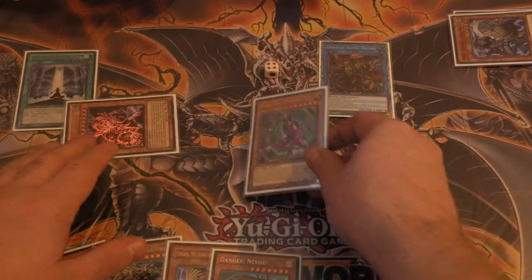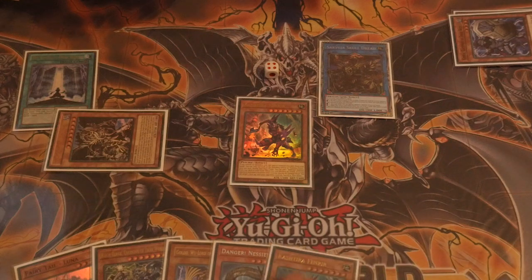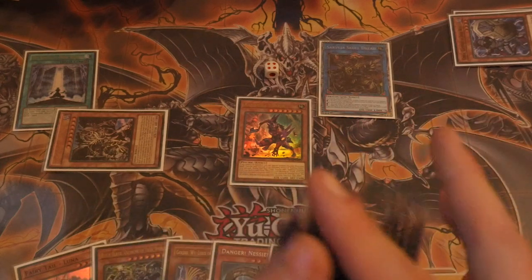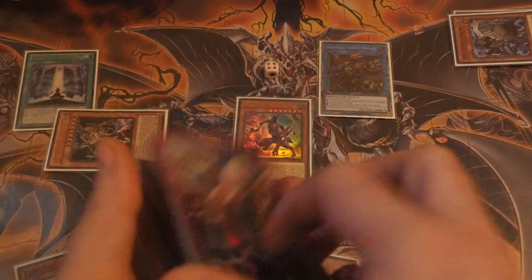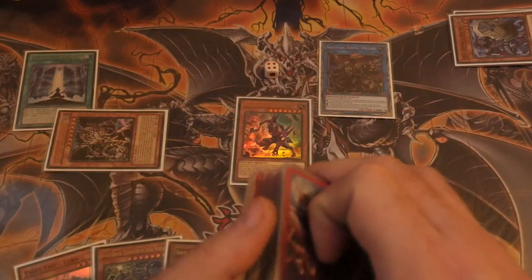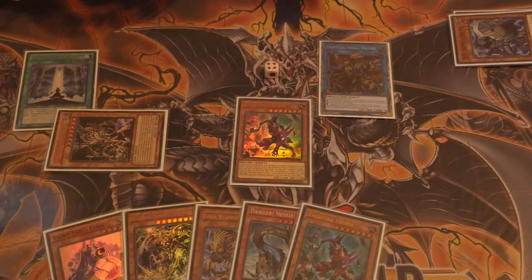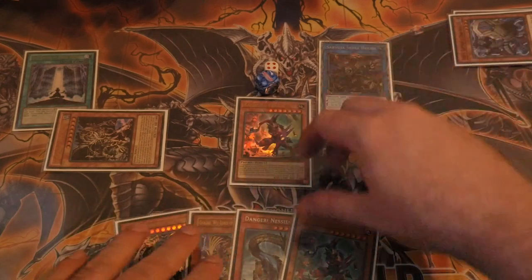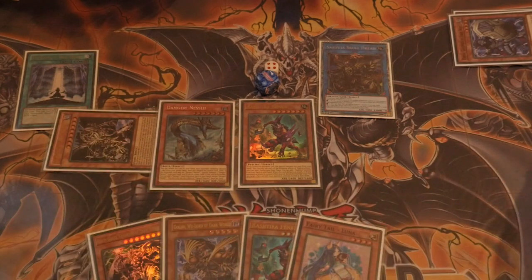I'm then going to use Shiruja's effect to special summon Fenrir and use Fenrir's effect to search out another copy of himself — deck thinning at its finest. If you wanted to guarantee Nessie would discard Gold or Rainbow you'd want to minimize your chances of discarding that second Fenrir, so you'd hold it back, but this way also means you don't draw into a Fenrir. Rolling one to five, revealing Nessie — we hit one, which is Luna — so Nessie comes down in attack and draws a card, replacing Luna with a Luna.